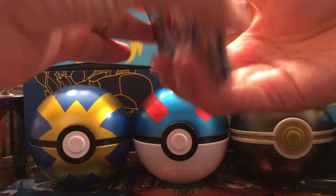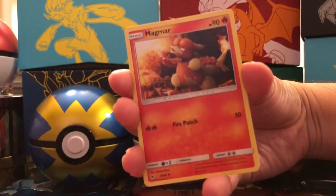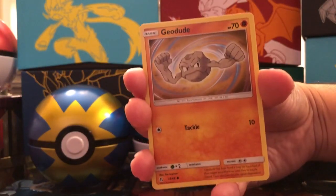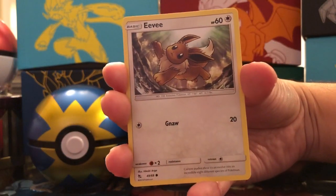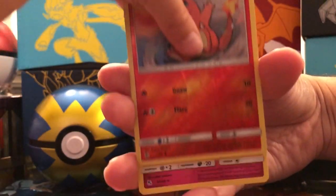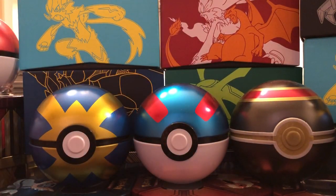Lightning Energy, Scyther, Magmar, Charmeleon again, Ekans, Geodude, Cubone, Eevee, Clefairy, Reverse Holo Charmander, and the rare is a Mr. Mime — non-holographic rare. So the first pack where we did not get an Ultra Rare or a Shiny card. That's okay. Three packs down, seven packs to go. Little C wants a gold card. I'll take any cool Ultra Rare pull, any Shiny pull — because such a great set.